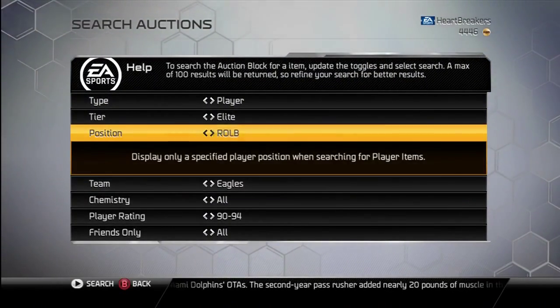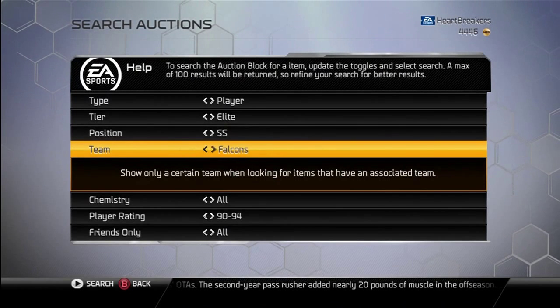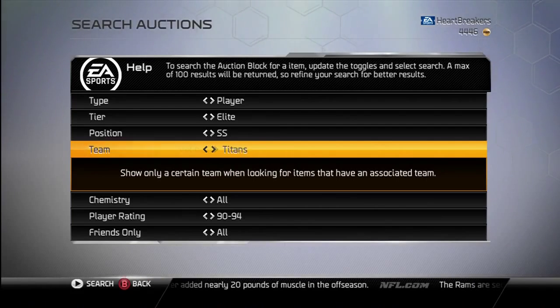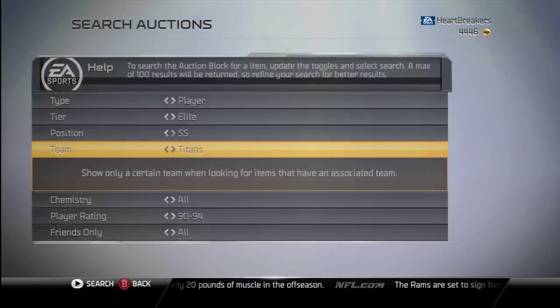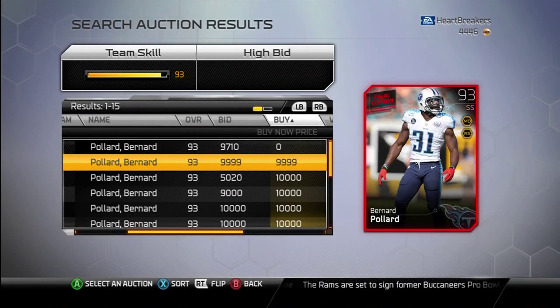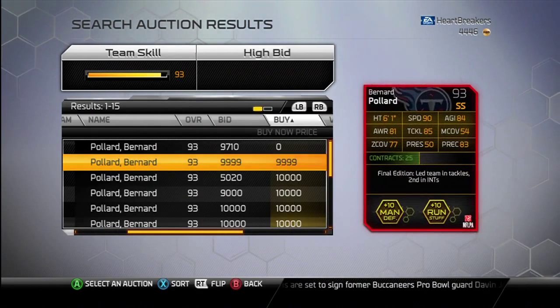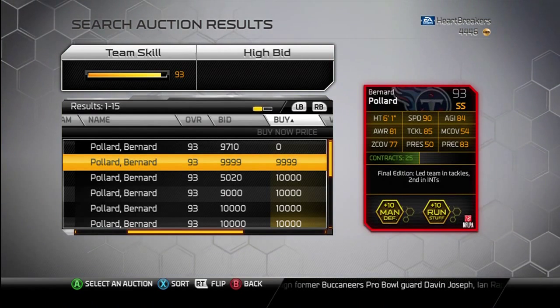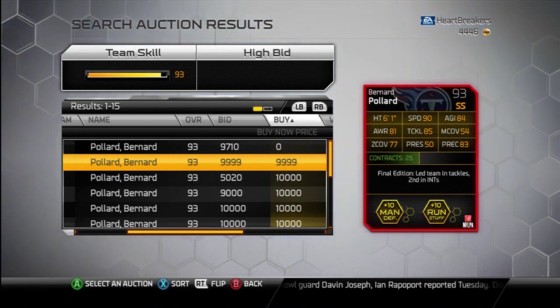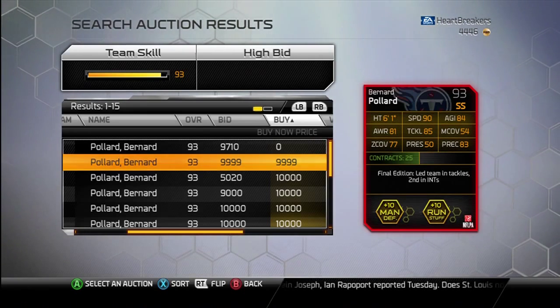Next is strong safety for the Titans, Bernard Pollard — 93 overall. He is 10K. He gives a plus 10 boost to man defense and run stuff. 90 speed, and 85 tackle. Nothing else too great on the back of the card.